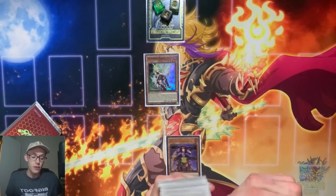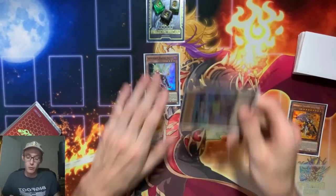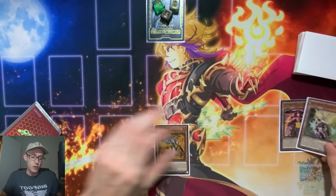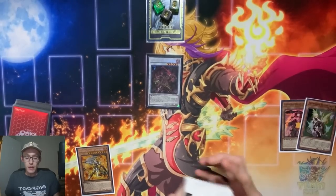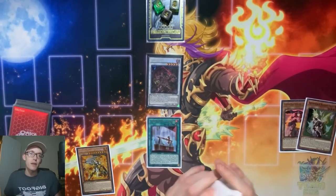Ogier's effect is going to send us the Gear Freed. Then we go ahead and special summon Renaud, adding back Gear Freed. Then we synchro summon into our Ignoble Knight of High Lancelin — this is our third summon. Lancelin has a very cool effect that allows us to equip a Noble Arms card from our deck to it.